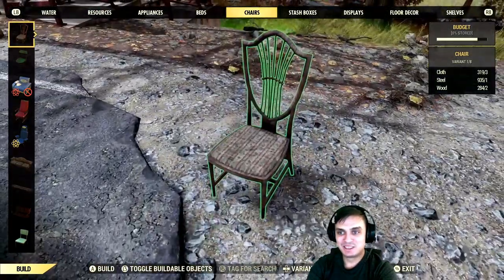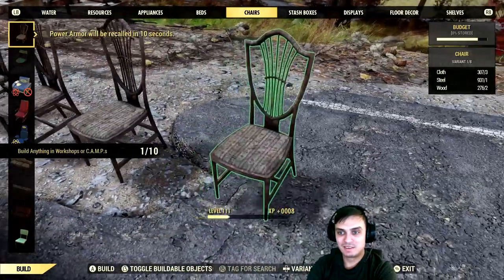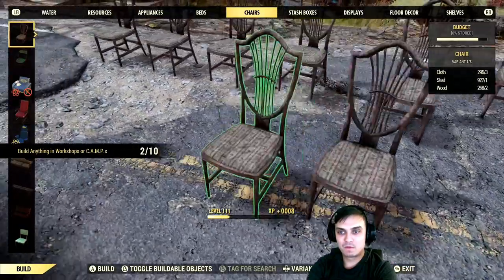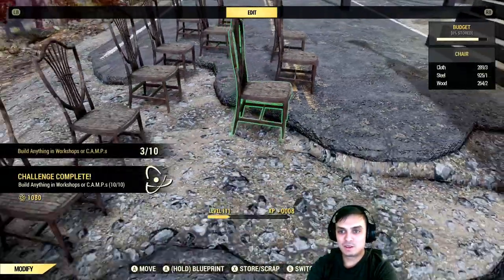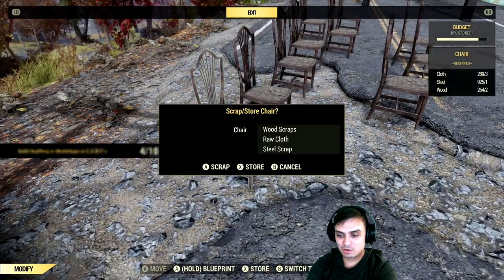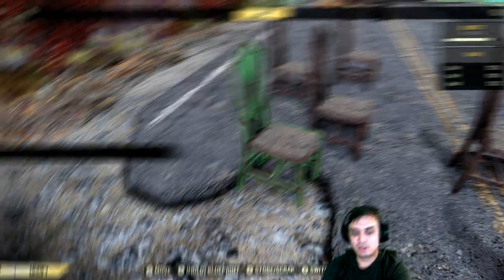Let's build the chairs. There you go — that was pretty simple. Now I'm going to scrap all these things because I don't need them.